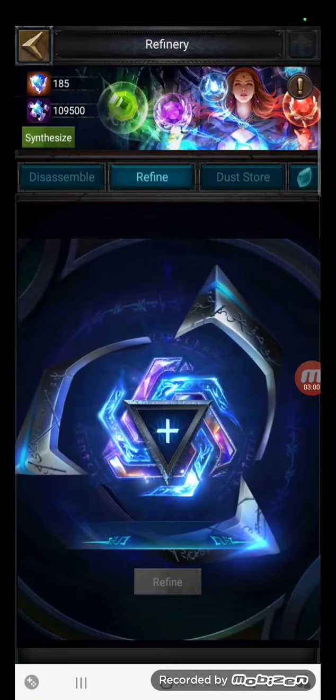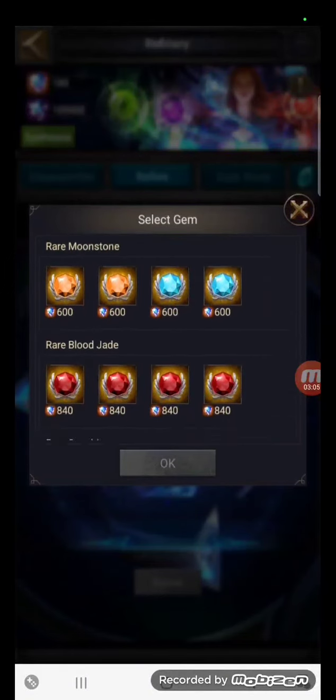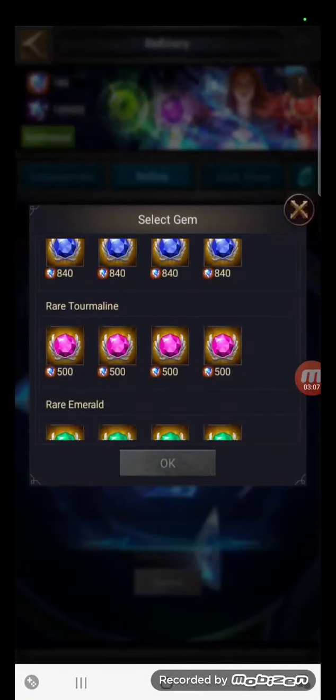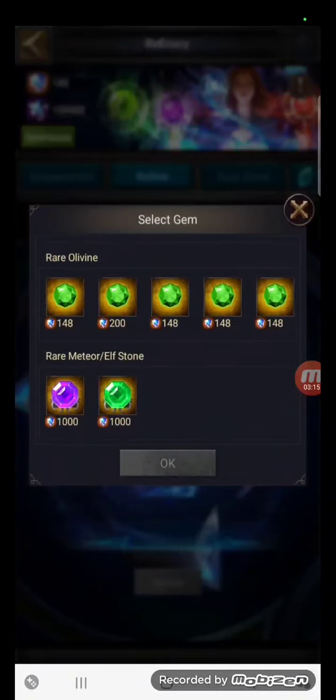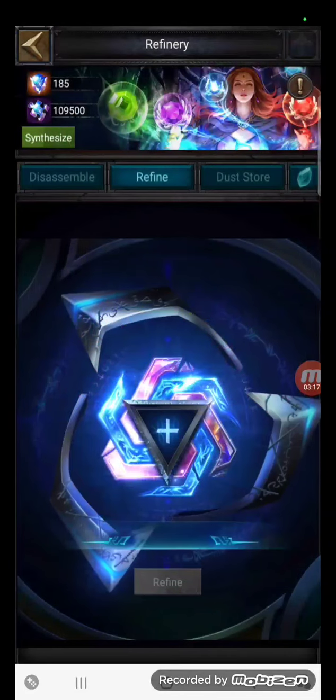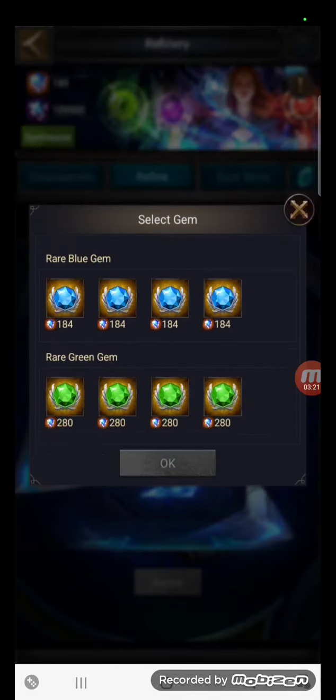Refined gems — come across here to refine, like so, and you get a selection of all of the gems that you can refine. This is based on a percentage chance, but what you can do is input perfect gems to increase your percentage chance of getting the gem. All of them are here, feel free to go and check them out. Today, for the sake of the video, we are going to be making an infantry health gem.